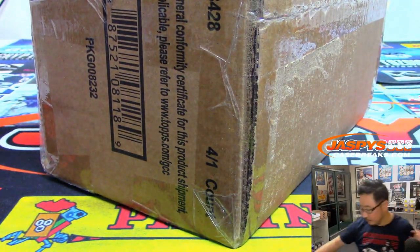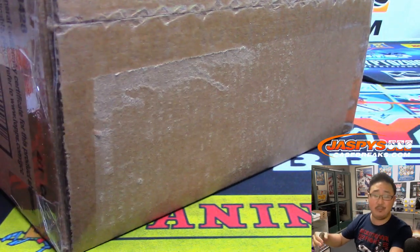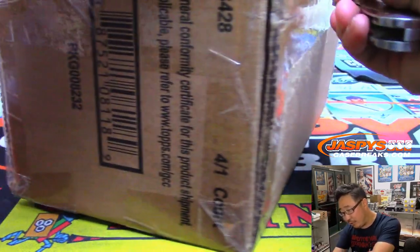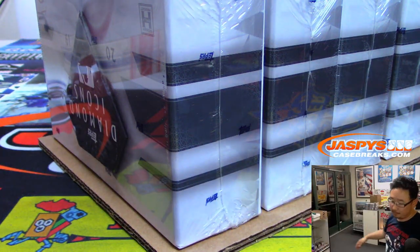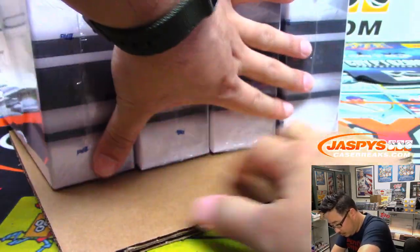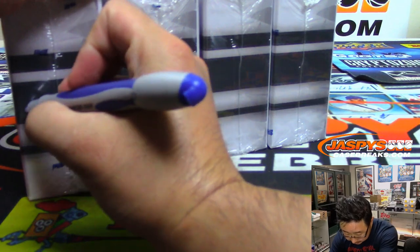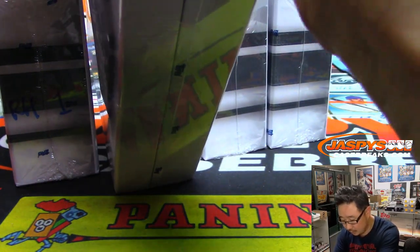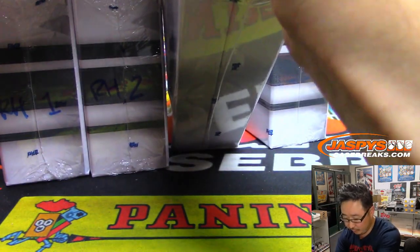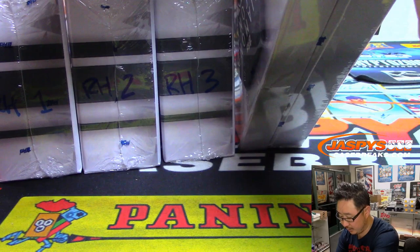Let's pop this open. And this is our last case, folks. This is it. So we've got the three boxes from the pick your random player break, and then after we're done with this break, we'll have the three boxes from this random hit break. That's all the Diamond Icons we have. So get into it before it's all gone. This is RH number one and RH number two, which will be different from the RP breaks in the boxes behind me. At least we don't mix those up so you know what comes from the entire case.